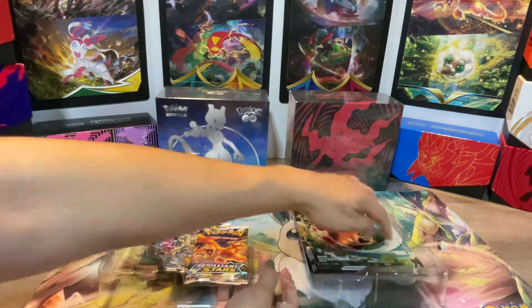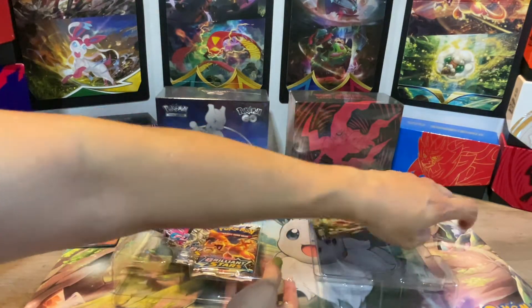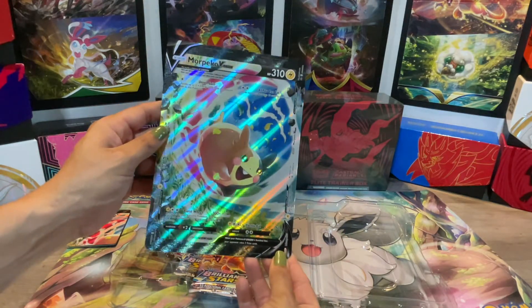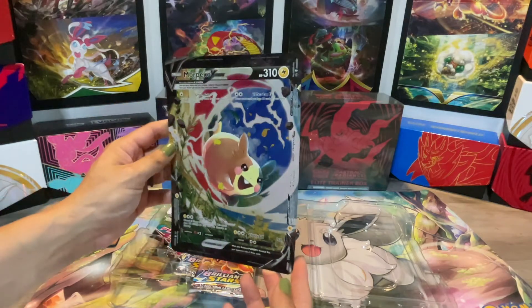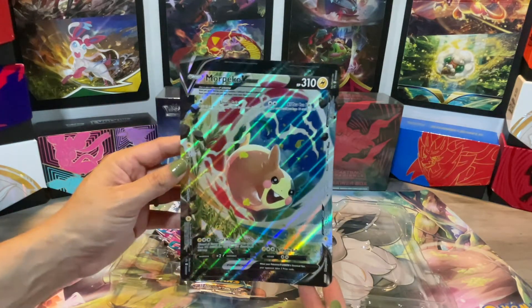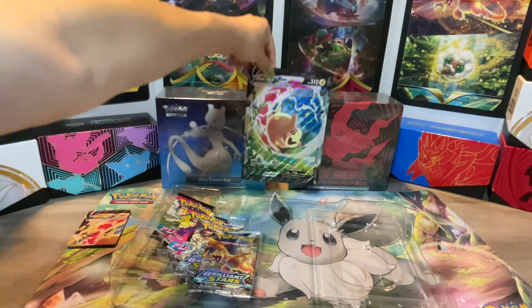Take out the pack. I'm going to look at the giant oversized card first. Here it is — super duper shiny rainbow shiny and it looks like he's running super duper fast. Wow, that's cool.